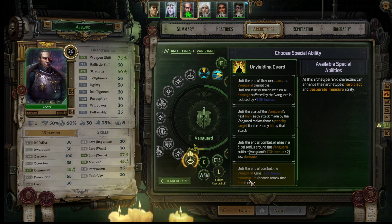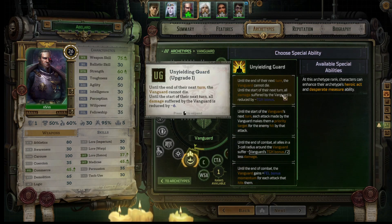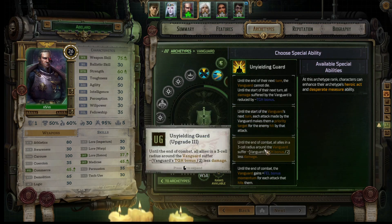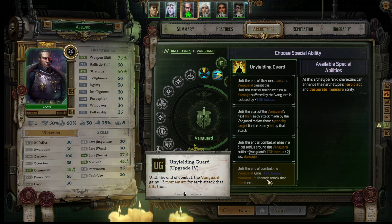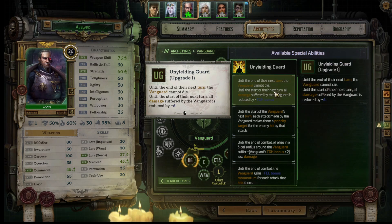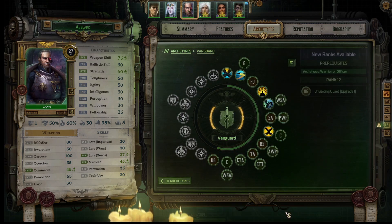The Vanguard has Unyielding Guard. Do not die until the start of the next turn. All damage suffered by the vanguard is reduced by toughness bonus. During each attack, the vanguard makes them a priority target. All allies in the 3-cell radius suffer toughness bonus divided by 2, so that would be 3 less damage. Gains fellowship bonus, which is only 3 right now for each attack that hits them. I only have one vanguard. We'll go with the cannot die - sounds like a good thing for him.